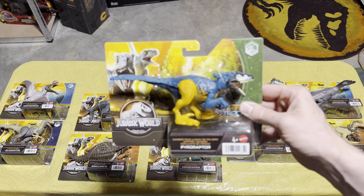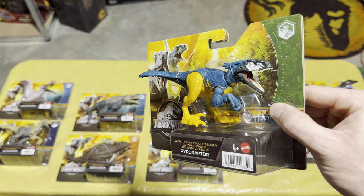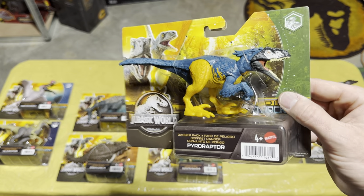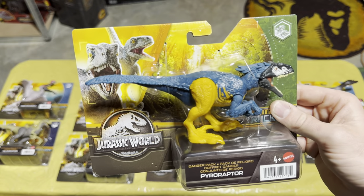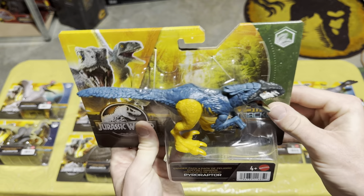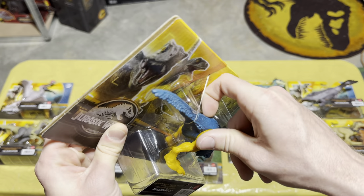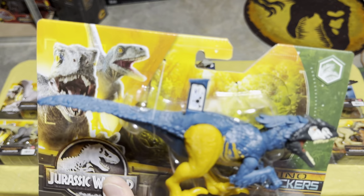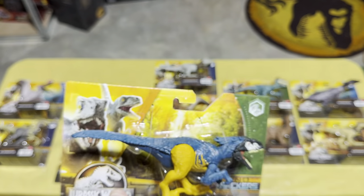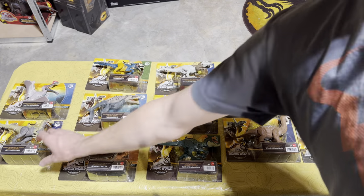We have the Pyroraptor — or as I like to call it, the Parrot Pyroraptor — because it's got parrot-like coloring and feathers, so it literally feels like a giant menacing parrot. I kind of like that uniqueness though. Let's get that scan code — this one's a little stubborn — but there it is. Add it to your Jurassic World Facts app.